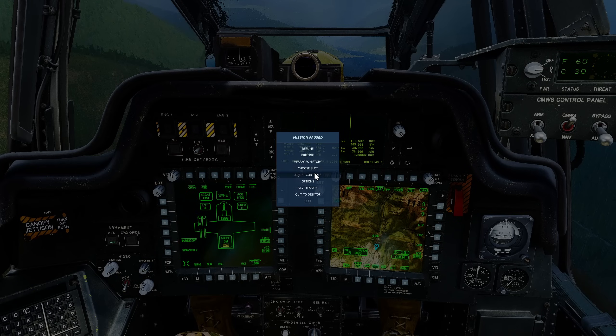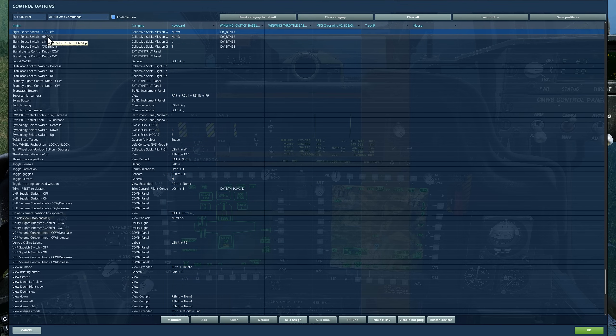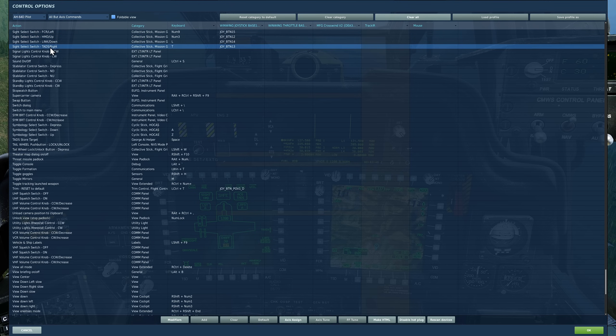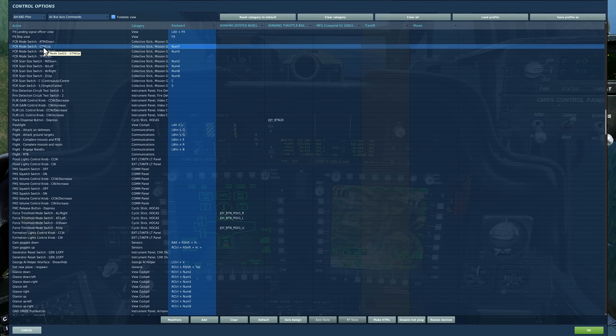First let's look at controls. You need to choose your sight select switch — there are four options: Fire Control Radar, which we'll be using; Helmet Mounted Display; Link, which we'll also be using today; and TADS Sensor. Once we've selected Fire Control Sight Select, we'll have four radar modes: ATM, GTM, RMAP, and TPM. Ground Target Mode, which we've looked at before, is our default today. We'll be adding on RMAP, and later we'll cover Air Target Mode and TPM.